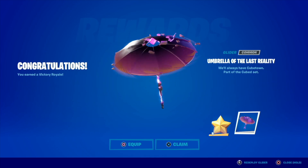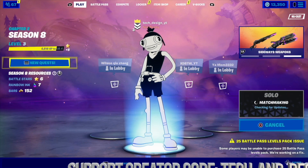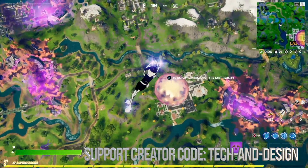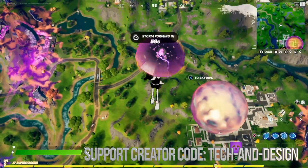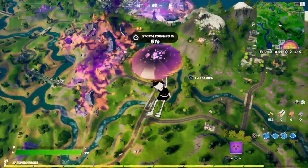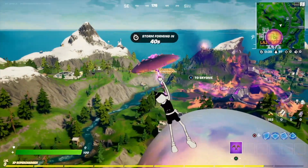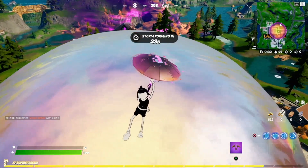Here is one of the umbrellas, one of the first ones that you would get. I'm gonna go ahead and equip it and get right into the game. This is how the glider looks — that's one of the first ones you're gonna get. It's pretty awesome, looks pretty good. It's not the best glider in the world, but it's pretty nice that you get it this season, and it goes together with everything if you really look at it.